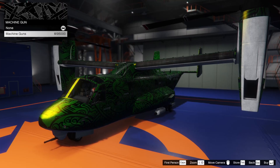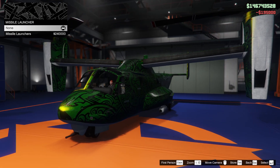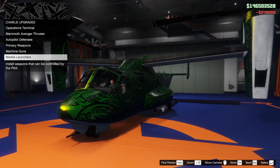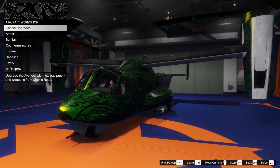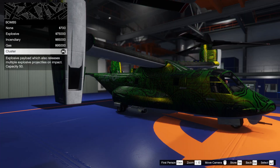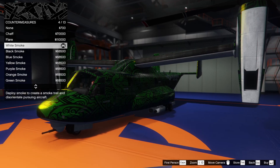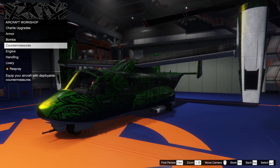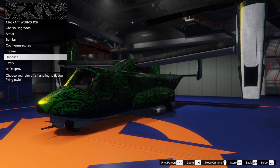Machine guns - we can put machine gun pods on, we're going to do that, 200 grand. Missile launcher pods, 240 - these look like standard kind of bits and pieces. So that is it, we've done it, upgraded to the max. Bombs are just the same as normal. Countermeasures - we've got white smoke for some reason. We don't need countermeasures if we've got missile lock-on jammer. Engine upgraded to the max, handling is done.